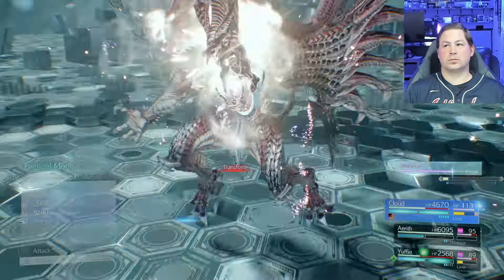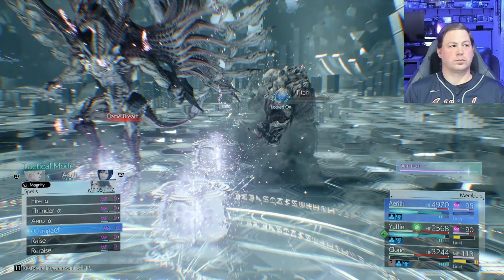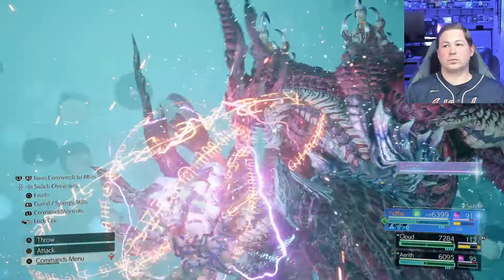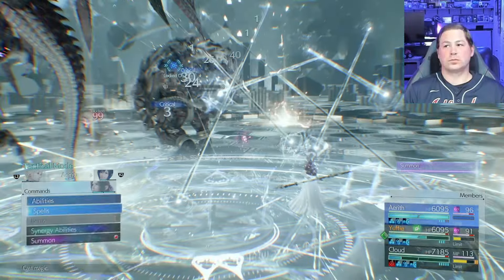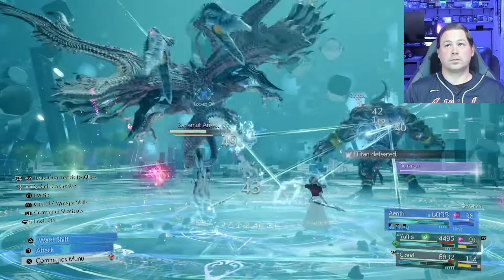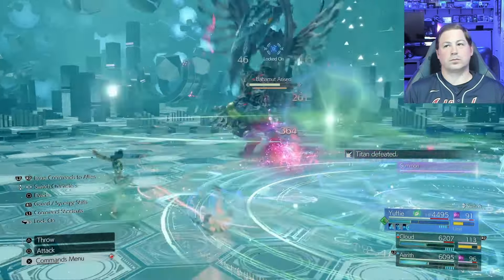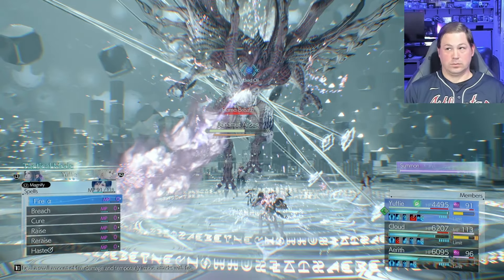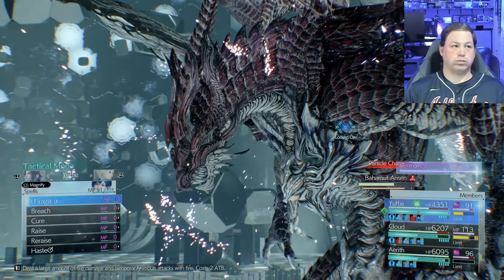Titan finally goes down and Bahamut has been damaged halfway just by getting caught in the crossfire of the level 3 limits. For Bahamut specifically, the best time to use a synergy ability is when he starts charging his particle beam and you have to destroy the wings. Use the synergy skill on one wing and take your other character to do a full assault on the other wing — you'll pressure it, destroy both wings, and really do a number on him. If you have mana wall up, Gigaflare won't one-shot you.